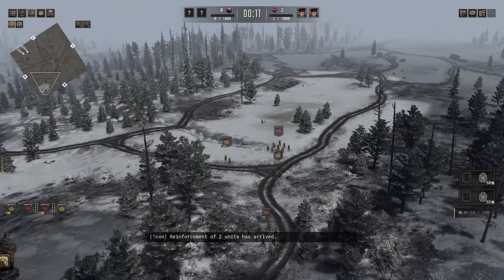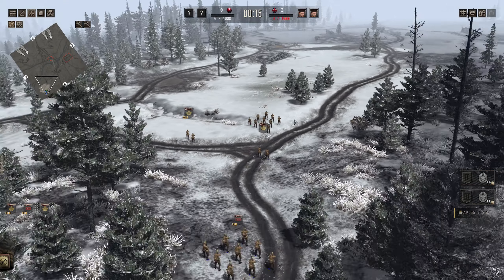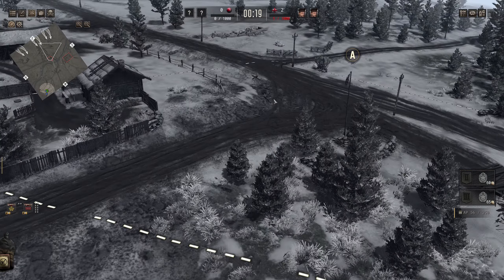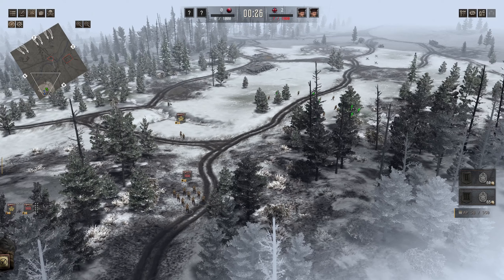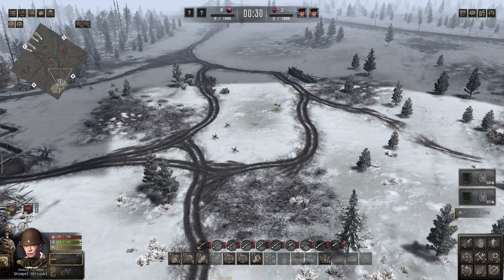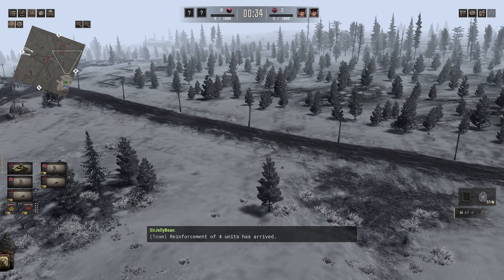And here we are in combat. We are here once again with Mr. Quicksilver. We have two objectives: Objective A in the middle on this crossroads at the start of the village, and Objective E in this compound with a massive trench line. I'm guessing we're going for E first, Mr. Quicksilver? Yeah, E. I mean, they both suck, but let's cross the river last.